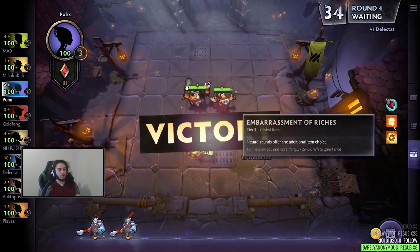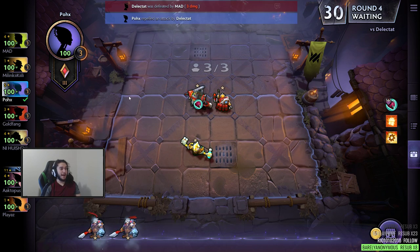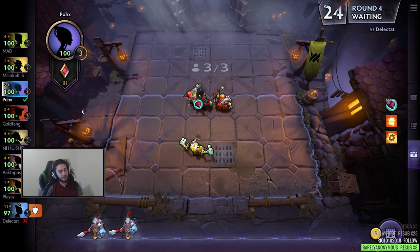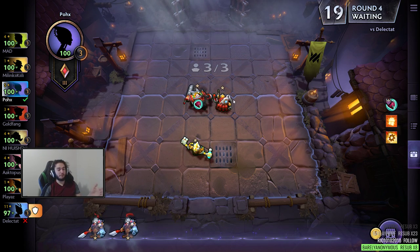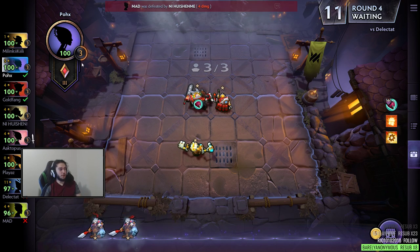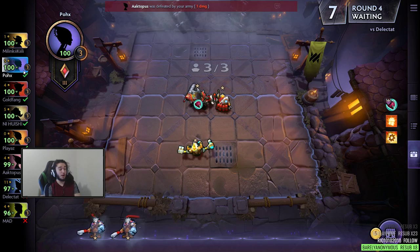After the 3 rounds of neutrals you get your 3 items, and it's time to fight against players. I think this guy is AFK because he didn't even send a unit. You fight against the players, and then every 5 rounds — so around 5, 10, 15, 20, 25, 30, 35 — are neutral rounds. You also have bonus gold for being on win streaks, and bonus gold for being on losing streaks.